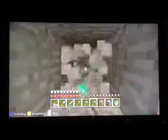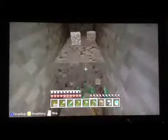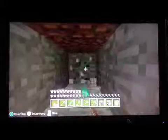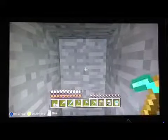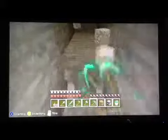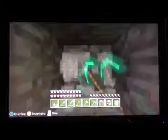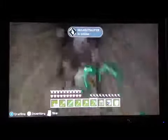Once you hit 13, you want to look left or right — I would start with left first. You want to go 10 blocks deep, and every 10 blocks you want to place a torch down. One, two, three, four. This method of mining is called branch mining because you're just going straight in.